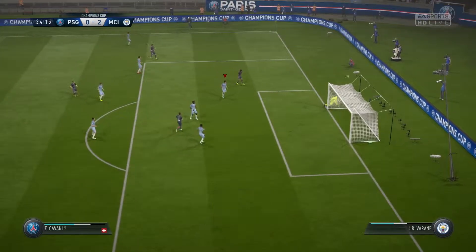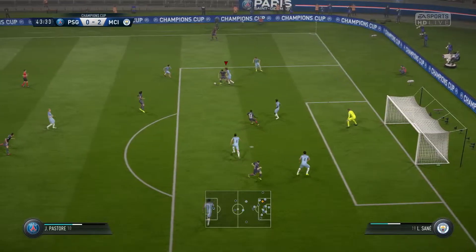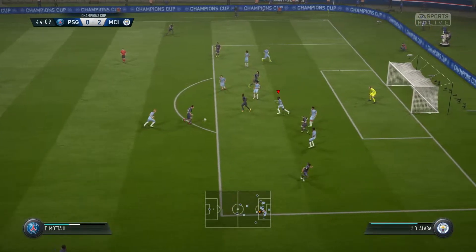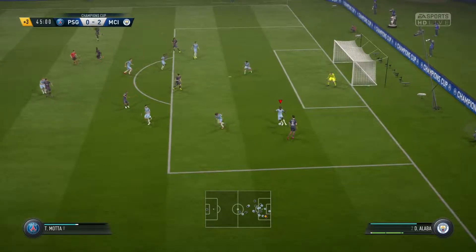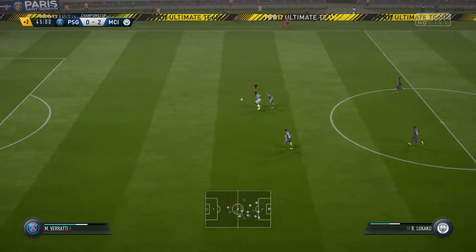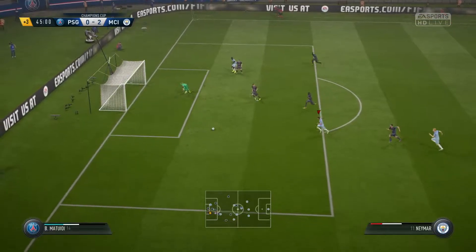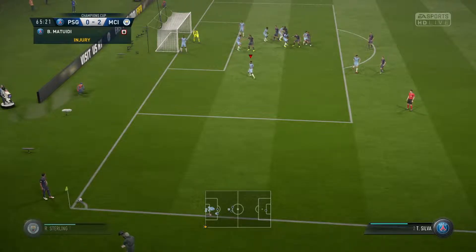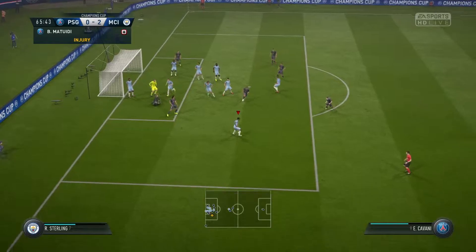Cavani is through on goal, goes for the chip and it's a spectacular diving save from David De Gea. Again it's a cross in and it's Thiago Mota on the ball — spectacular shot that stings the palms of the goalkeeper but I manage to just keep it out. I look for the counter-attack, a great ball through to Lukaku, too strong for the defender and he sends it across — spectacular save. Neymar tries to get it back in, just couldn't. PSG on the corner, they send the ball in, I clear it.